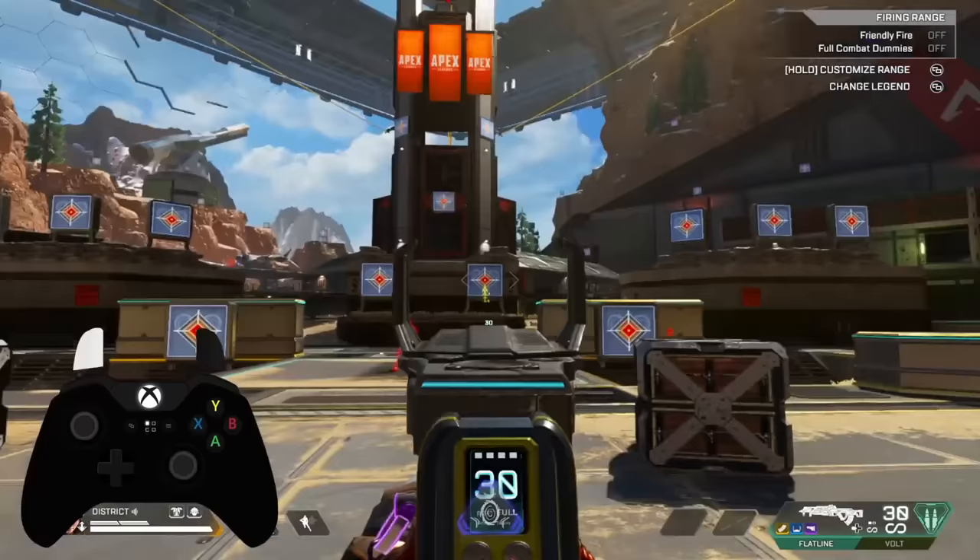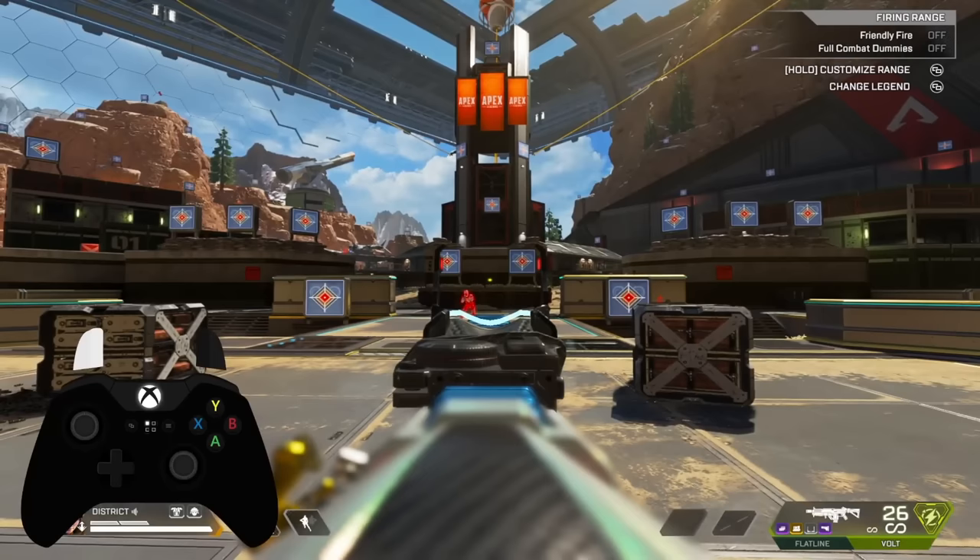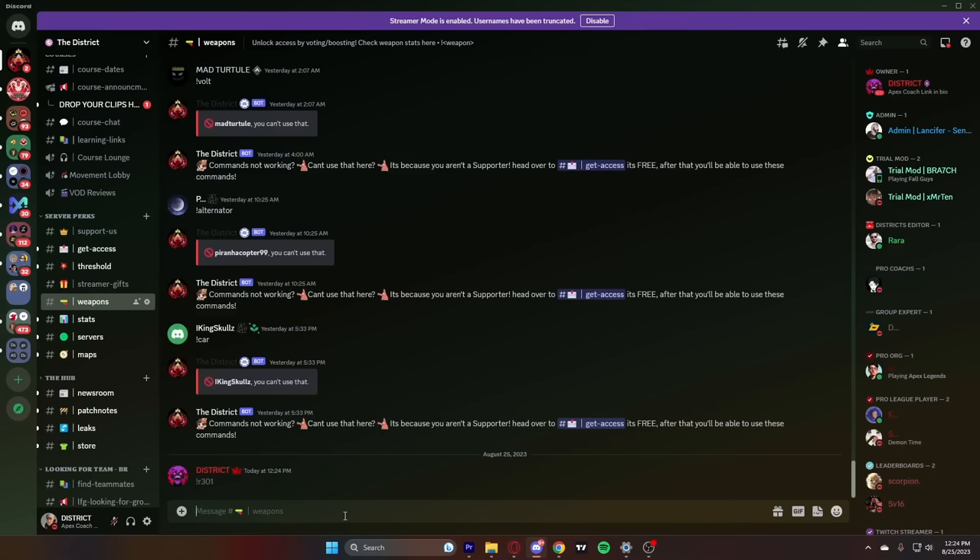Next up is pattern control. This is what 99% of the player base uses and they aren't really even doing it right to begin with. Each weapon has its own specific pattern that it follows when shooting, meaning that once you understand what direction it's going to kick up, you can just pull down in the opposite direction to control it perfectly. If you don't know what your favorite weapon's recoil pattern is, you can just turn on the hit markers in the firing range and shoot a wall to see it. Or if you want instant access to every single pattern, head over to my Discord server and check out the weapons channel and type exclamation mark followed by the name of whatever weapon you want.